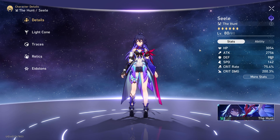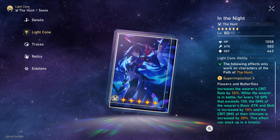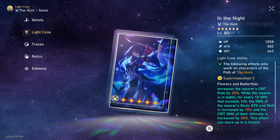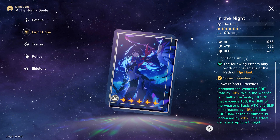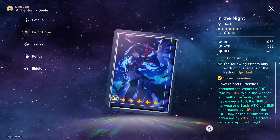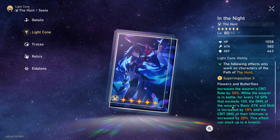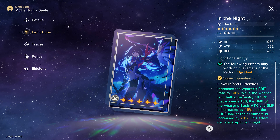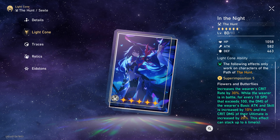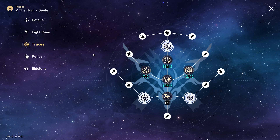In the Night at S5 is going to give her a massive amount of crit rate — 30% on top — which is really good. The free-to-play weapon from Simulated Universe only gives up to 16%, which is about half. The secondary effects are really nice as well: for every point of speed above 100, basic attack and skill damage increase by 10%, so at 140 speed that's 40% extra. Her ultimate is also increased by 20%, so multiply that by 4 — that's 80 extra crit damage, which is insanely strong.